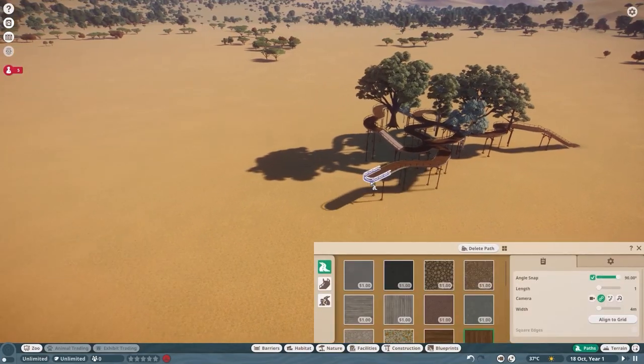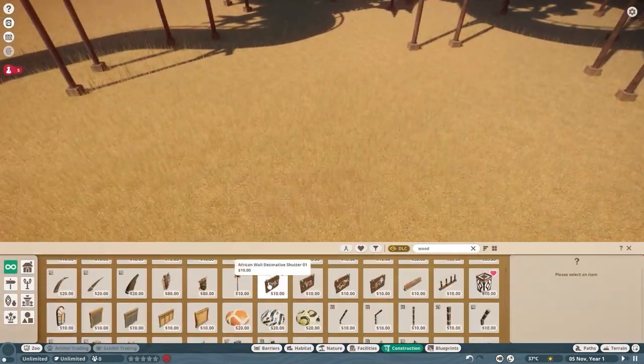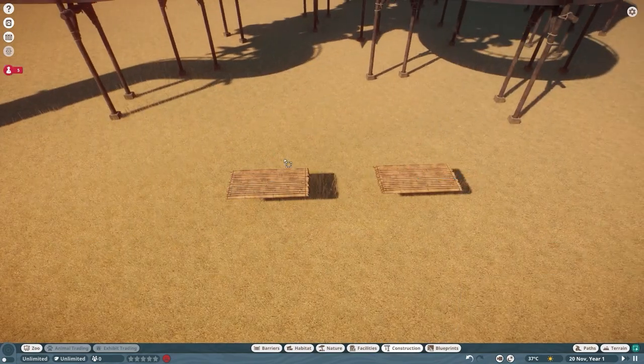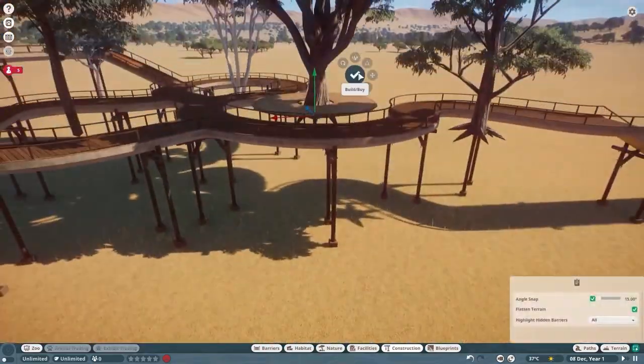I will say straight off the bat, this was the hardest exhibit I've ever had to build. There are two reasons for that. The first is the general layout is difficult to work with. The idea is that the koalas essentially live on the path — it's going to be a walkthrough habitat. What I'm doing here is building the platforms.